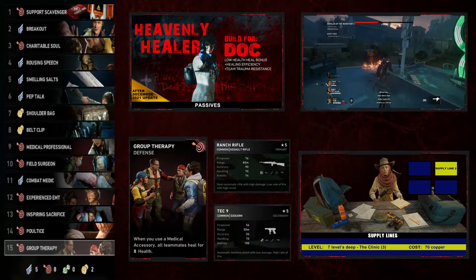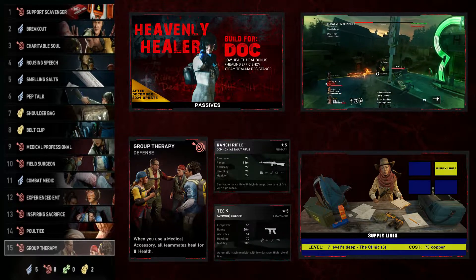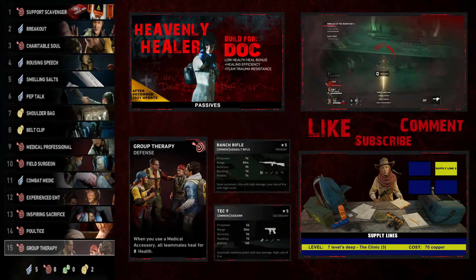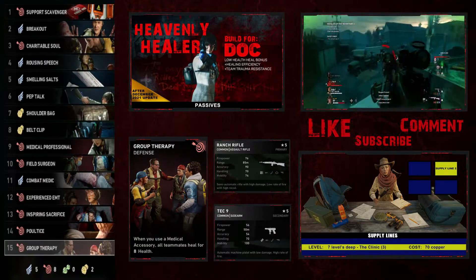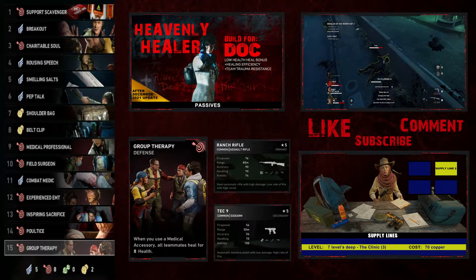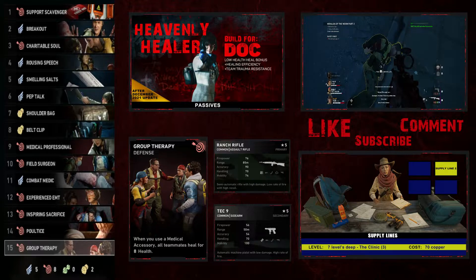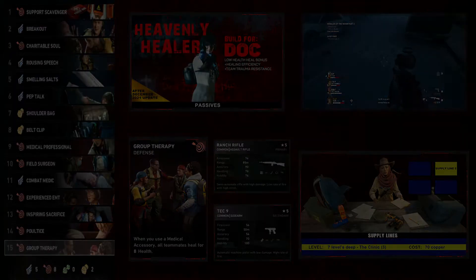This build is focused on that player who wants to be the support character — maybe in other games they're not the best fighter but they love being a support class and keeping their team alive. If that's you, this is the perfect deck. It works in Veteran and Nightmare as well. If you tweak the build at all, let me know in the comments — I'm always interested to see what you do to improve it or adapt it to your play style. If you like the build, give the like button a tickle, subscribe to the channel, and until next time, keep killing the Ridden.